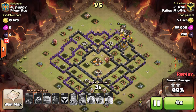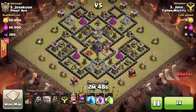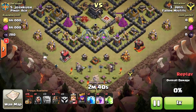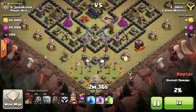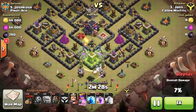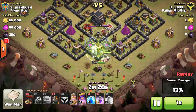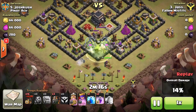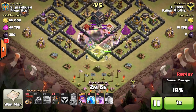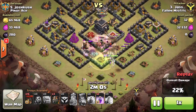The second attack is on number five — it's an attack by Jas on a split-world base with an air sweeper. He does a shadow LaLoon as well, but attacks from the bottom. He aims to get the two bottom air defenses as well as the Archer Queen with his kill squad. The walls are pretty high but the heroes overall aren't that high, so he's got decent heroes too. He comes in from the bottom with his jump spell and the two golems still at high health doing good tanking.